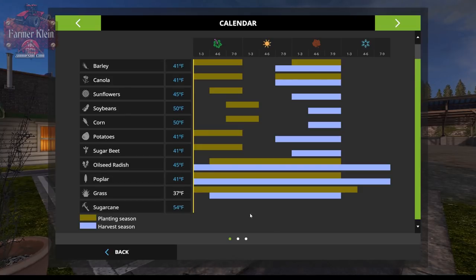You'll notice sugarcane doesn't have anything on this map. That's because the default Seasons weather — which is based on a location in the UK — doesn't have an allocation for sugarcane. If you want to grow sugarcane, you're going to need to load up the Paraguay GEO, and we'll get to that in another episode.